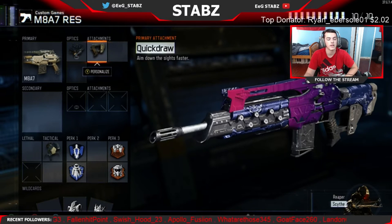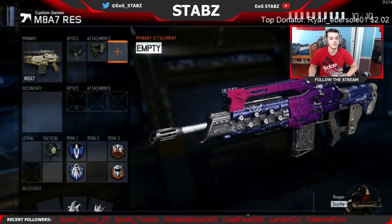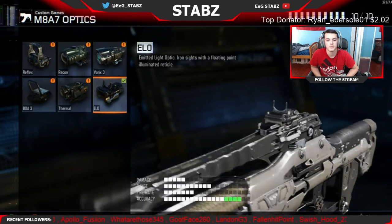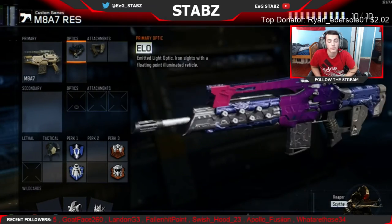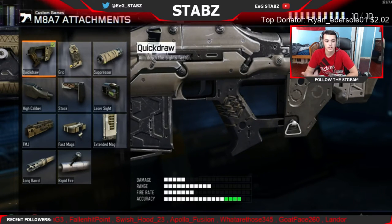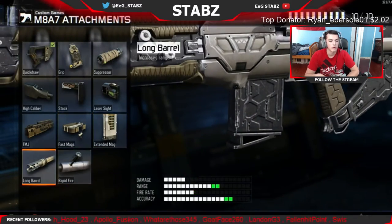I don't really need too many attachments on my M87 because anything else isn't really too helpful. If you do have the space, obviously you can put something on. My first attachment is the ELO optic — it's basically like a red dot but the top portion is gone, so it's like a floating red dot and a lot easier to aim with. I prefer that, but if you prefer a red dot, go for it. The last attachment I have is Quick Draw so I can aim in faster.